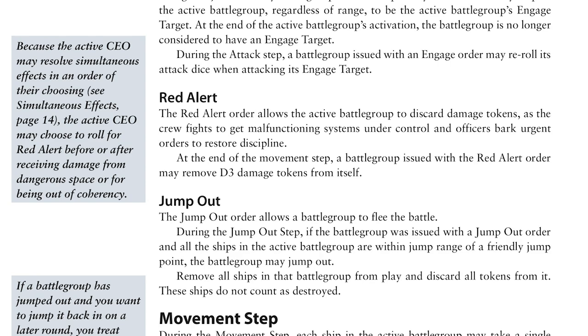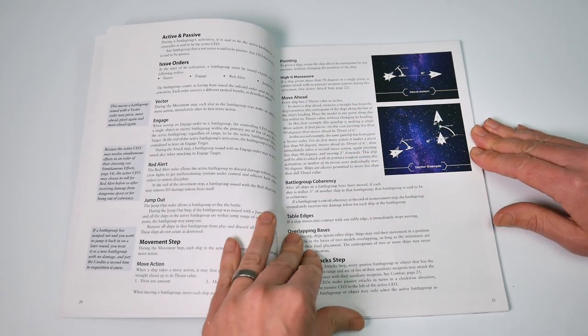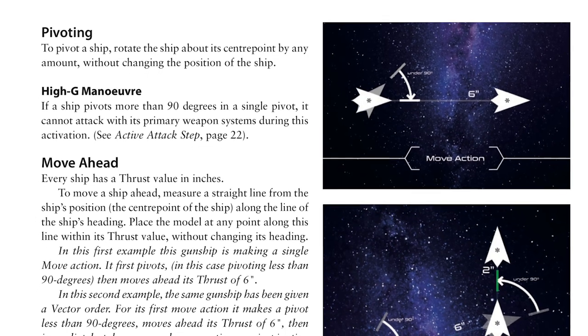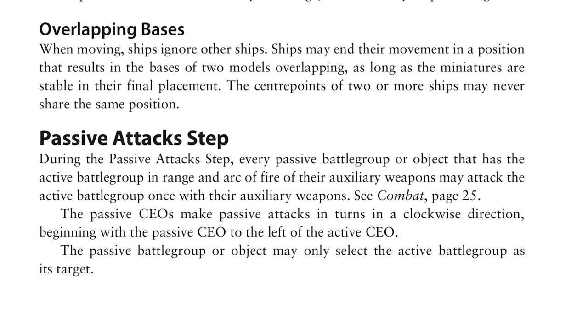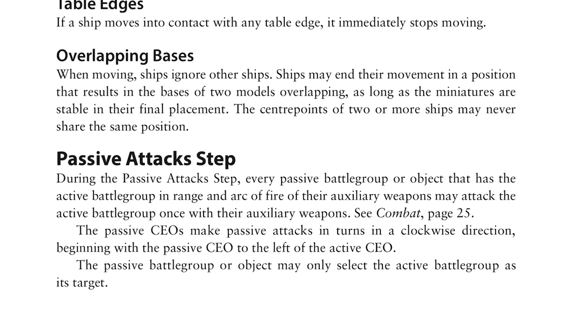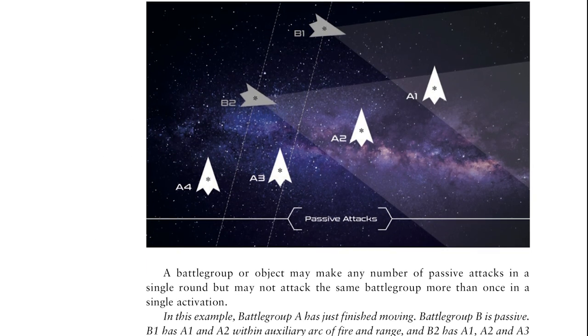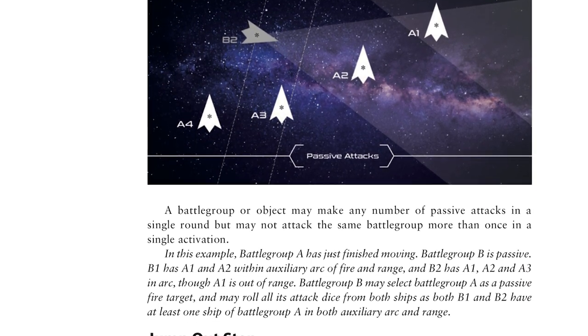Pages 20 to 21 cover movement. Ships pivot and thrust, and if they pivot more than 90 degrees, the Gs will stop them attacking with their primary weapon. After that, passive attacks kick in — these are akin to Overwatch. Any passive ships that now have the active one within range and arc of their auxiliary weapons may attack it. This adds further consideration to move actions, rewarding astute placement and facing to cover areas ahead of your opposing CEO's movement.